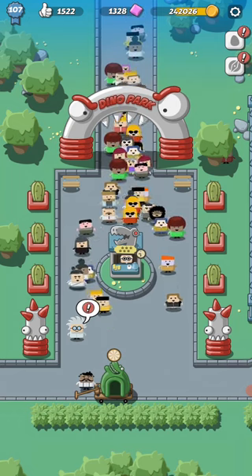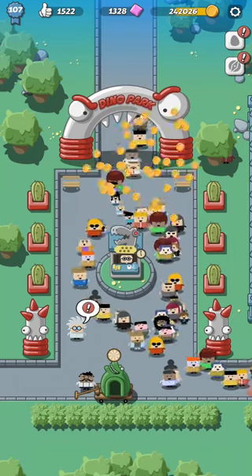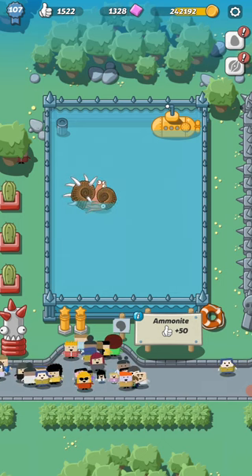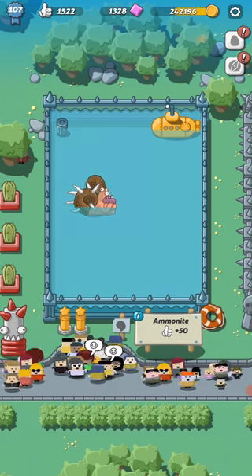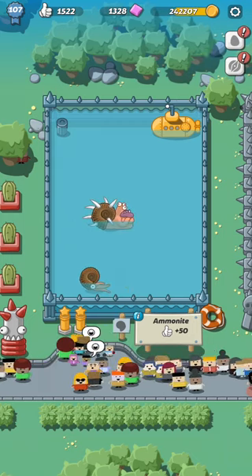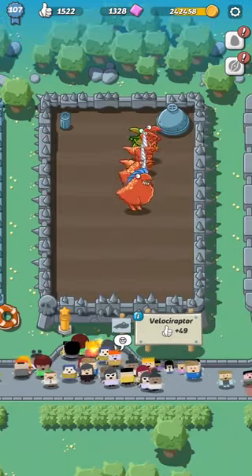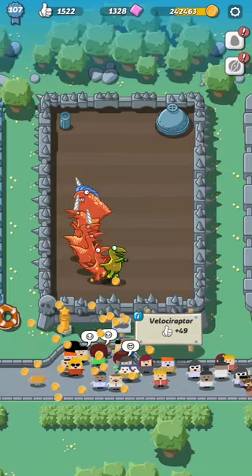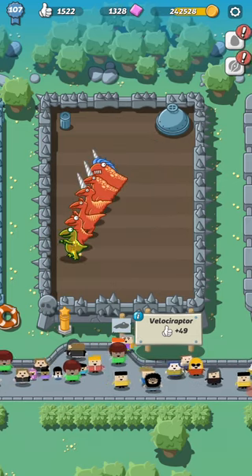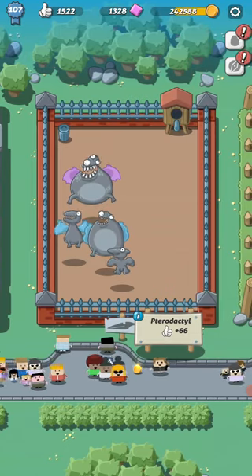Another thing to remember — this is more helpful when you're at lower levels — is that your people, those little humans walking around in your park, as they look at the dinos they drop coins. At higher levels, they drop not only 5 gold coins but occasional 100-piece and even 500-piece coins. I think there's a 1,000 as well. So you can follow those large groups and just collect the coins for a while. It gives you a little mini clicker game as well.